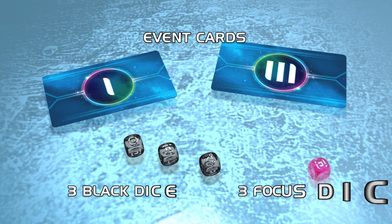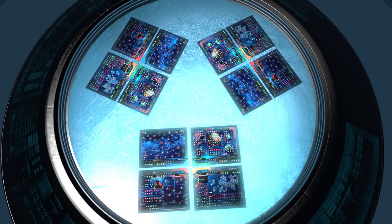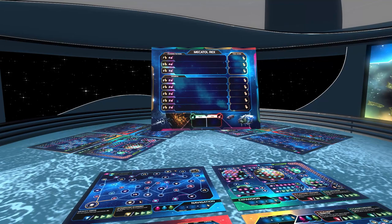Game rounds are guided by events - cards that put play into motion by allocating resources or commanding quick decisions through an upset in galactic stability. But be careful: you aren't just playing the sheets that you control. You're locked in competition with the other factions, all of whom wish to claim the throne, Mechatol Rex, and control the entire galaxy.